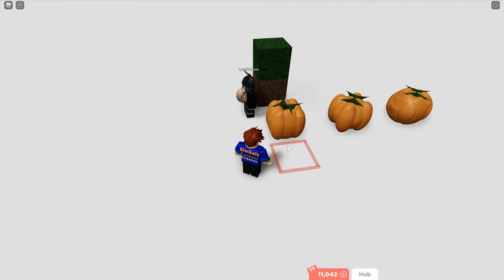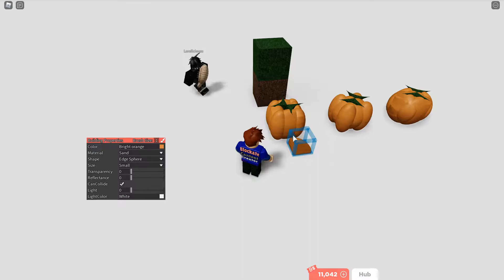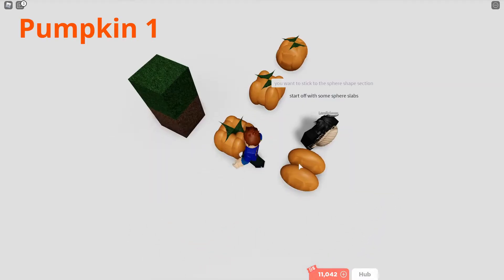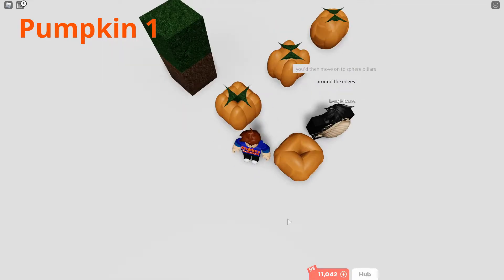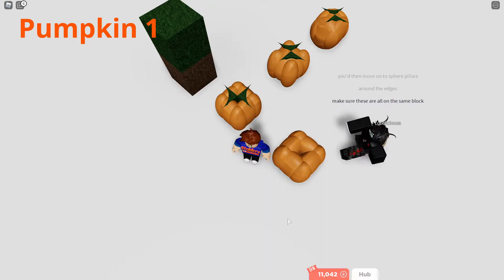So we're starting off with this one. You need to make these pumpkins on four blocks. I recommend using bright orange and sand because this gives off a cool pumpkin effect, but obviously you can change this if you want. You place the sphere slabs like this so you get the sphere pillars and place them on the edges, as you can see what Lore is doing right now. These pumpkins are very easy to make so you can make a lot of them really fast.